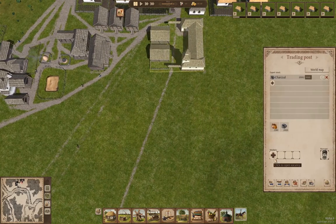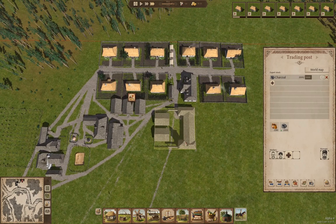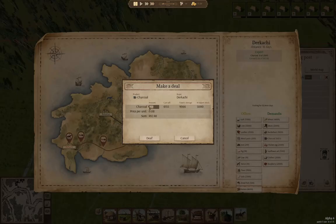Now we'll hire our people and we'll get a wagon arrive and sell a couple thousand charcoal — that should be quite useful for a small amount of gold. If we go in here we can actually sell another 3,000 charcoal since we have that. Deal.